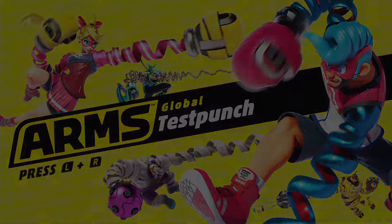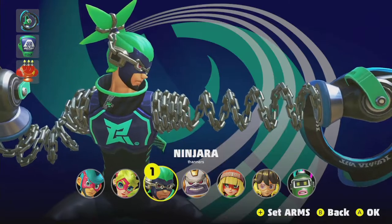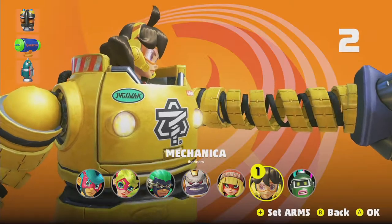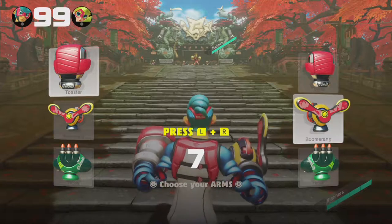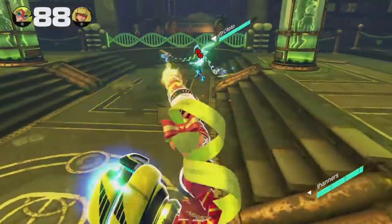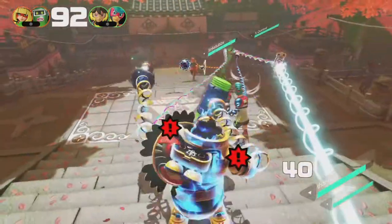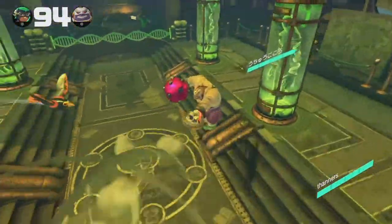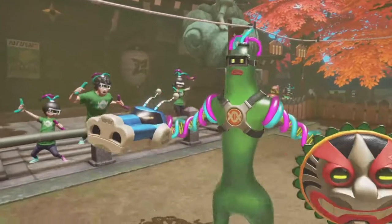So what is ARMS? ARMS is Nintendo's new fighting game for the Nintendo Switch, featuring a cast of colorful and visually distinct characters whose claim to fame is extendable springy arms and their assorted glove attachments. You can choose from three different arms at the start of each match, with each arm having a different weight and behavior. They also have their own elemental attribute that is unleashed when making a charged attack, inflicting stuns, knockdowns, slows, etc. This combined with each character being unique — whether in their ability to take hits without flinching, speed to evade being hit, or having other special abilities — allows for myriad choices in selecting a character and loadout to fit your playstyle.